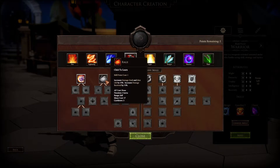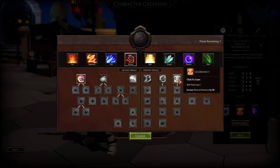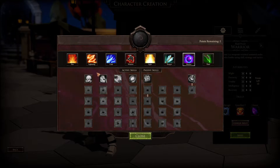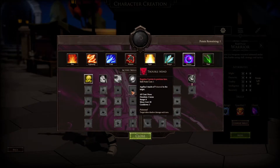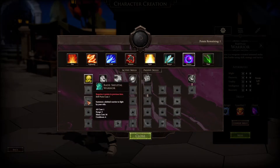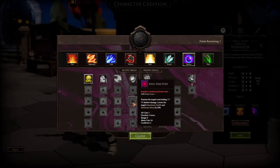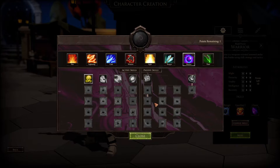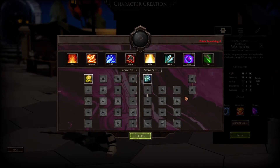Fracture lowers target's physical resistance by 20 for one turn - but requires two points in previous tiers. I could do rage, or guardian for more physical resistance to be tankier. We definitely want the shadow route. Curse, haunt, spectral chains, trouble minds, raise skeleton warriors - so yeah, we'd want something like that. Consumption, soul fracture, soul link, exorcism. We can deal 20 additional damage to enemies below 50 health - I think we'll go that route.